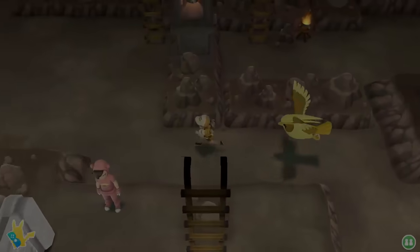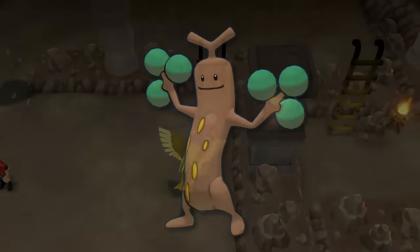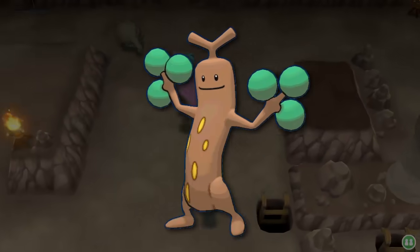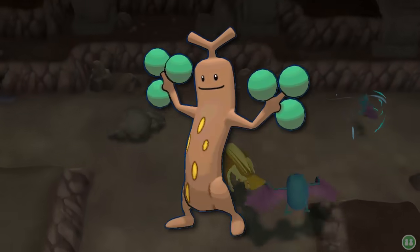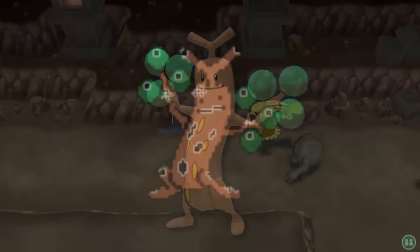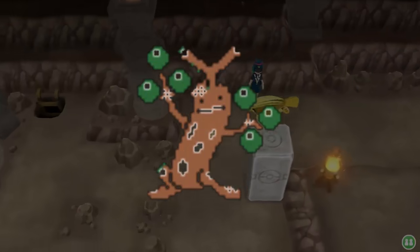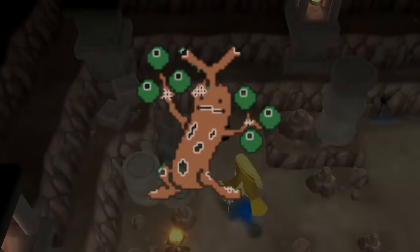An older Pokemon that does look good in 3D though has to be Sudowoodo. I love how he stands there completely motionless pretending to be a tree - a rare example of the classic phrase, less is more. It's somewhat similar to his Pokemon Crystal sprite where he tries his very best to remain still and undetected, but can't help swaying his lower half. The nervous expression on his face completely sells this one.